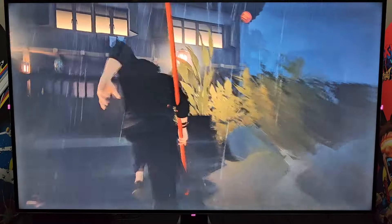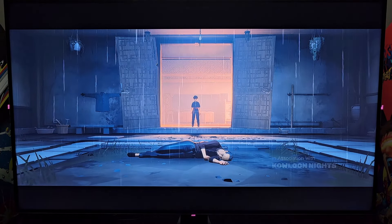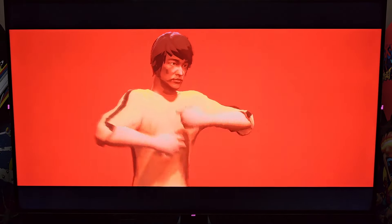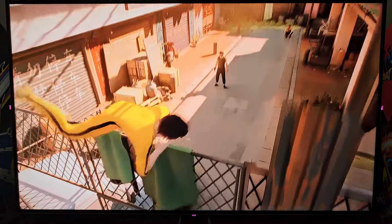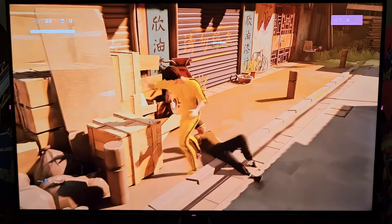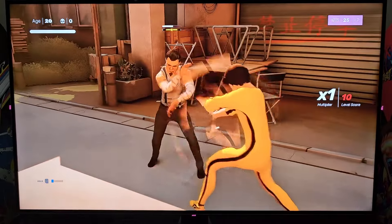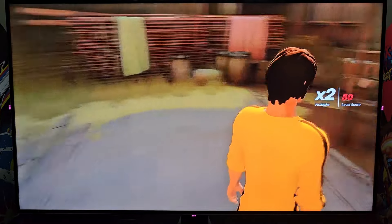Alright, so basically this little tutorial area - once you get past this then you'll be able to play with the skin. So the kid gets up, sees his deceased father, and he's ready to take revenge. And just like that he switches into Bruce Lee. That's how it is whenever you play with the Bruce Lee skin.